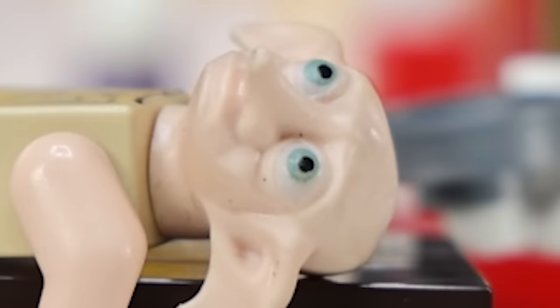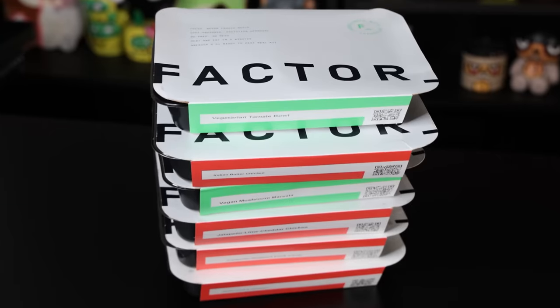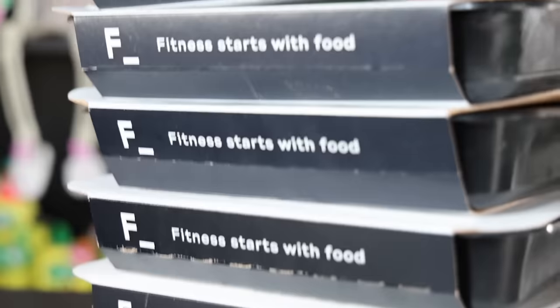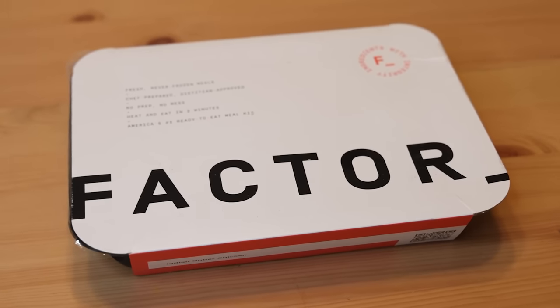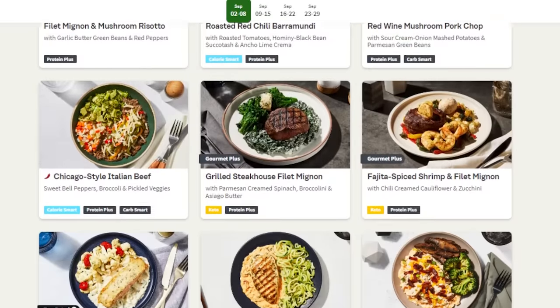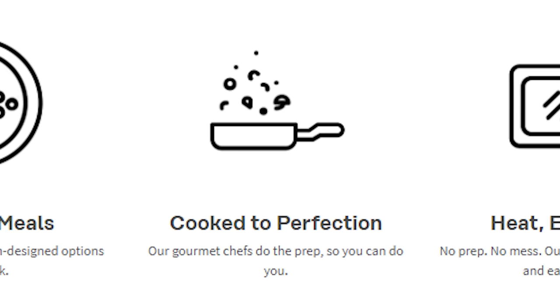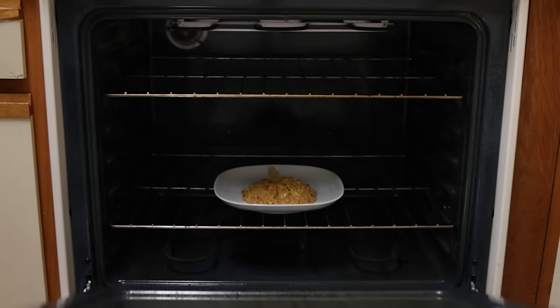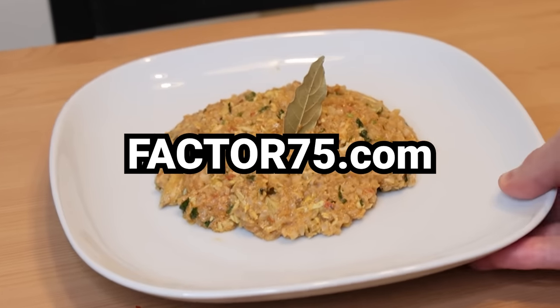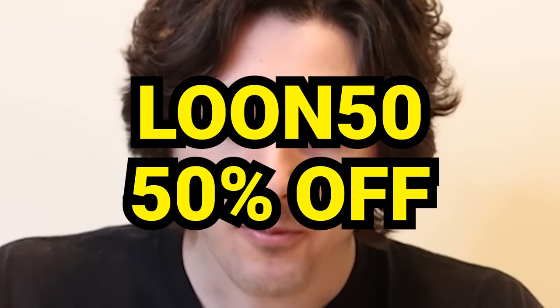In the future, no one's got time to cook anymore, so instead you have private chefs doing the cooking for you. I wanted to experience that firsthand, so I ordered Factor. Factor has a team of gourmet chefs cook up fresh, never-frozen meals and send them straight to your doorstep. I've been trying to eat better — not only for how I look on the outside, but for how I feel on the inside. Factor is now owned by HelloFresh. There's no chopping, prepping, or cleaning up — 34-plus weekly meals to choose from, including dinner, lunch, breakfast, and beverage options. Head to factor75.com or click the link below and use code LUNE50 to get 50% off your first Factor box. Thank you Factor for sponsoring this video.